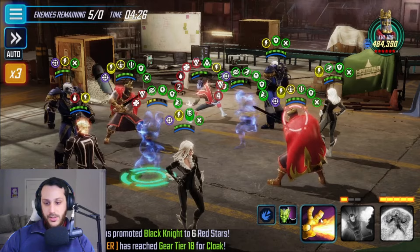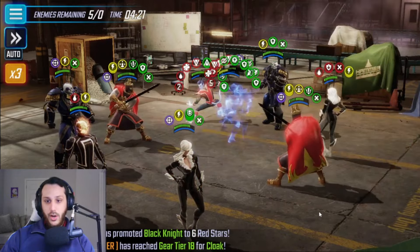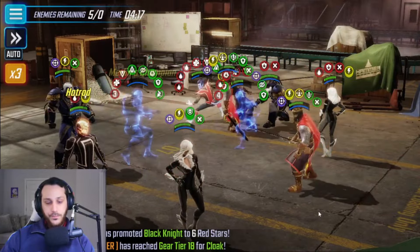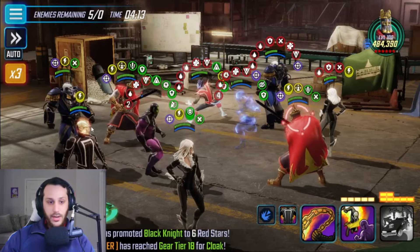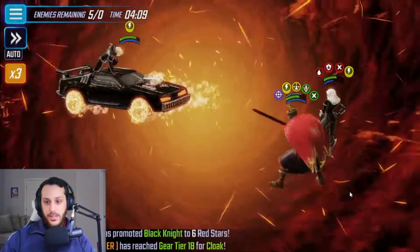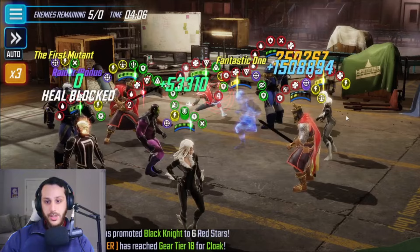I had a bunch of negative effects put out and Sus got turn meter, so we hit the basic here and it's going to chain all the way over to Apocalypse. Apocalypse gets that Trauma and gets all those issues. Now you see I get that special from Robbie, so we're gonna get some decent damage on Black Knight and also take off that taunt so we don't have those issues anymore.